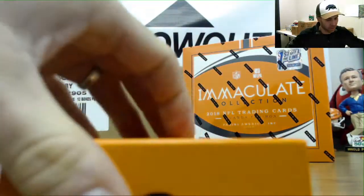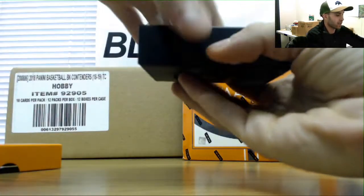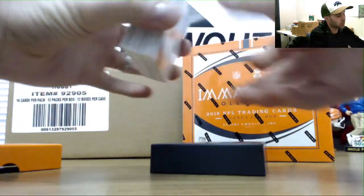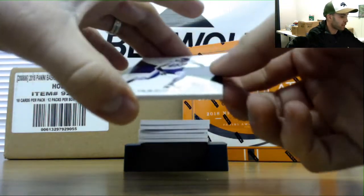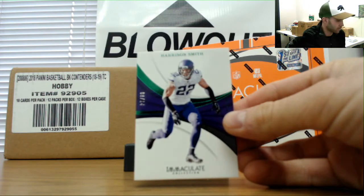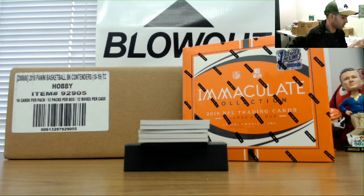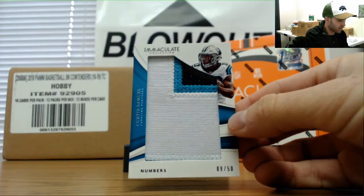Let's see if we hit one of these top quarterback RPAs — Baker would be nice, Barkley would be nice. There is a redemption in here. Starting off with a Harrison Smith, numbered 8 of 14 — one of the emerald base cards. Goes to Adam, 8 of 14, to add to his PC for the Vikings. Jumbo patch also 8 of 50.